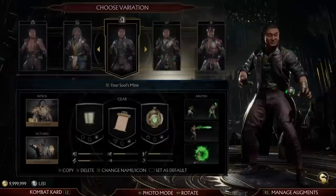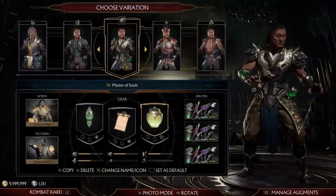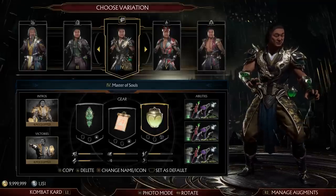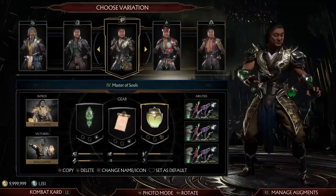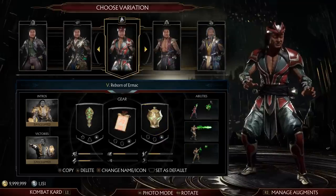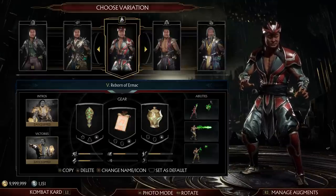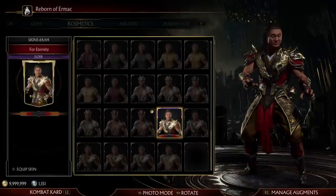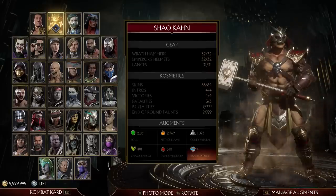It really sucks that you can't get the proper colours. Then Master of Souls — this is just the one that has all the ninja abilities. I just like this design, so I went with it. The colours are just a classic style Shang Tsung. It's kind of a shame we don't actually have one with old man Shang Tsung in purple to be like Shaolin Monks. And Reborn of Ermac — this is like a sequel to Ermac's MKX ending where Shang Tsung is reborn from him. So all his moves are soul and Ermac focused, and his colour is red.